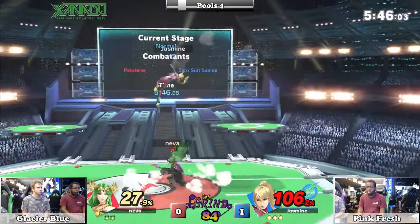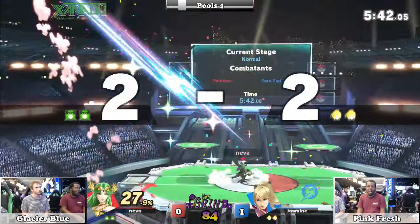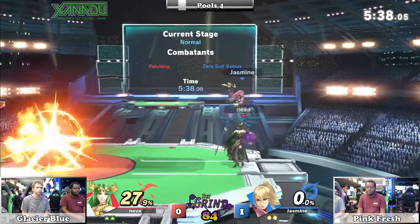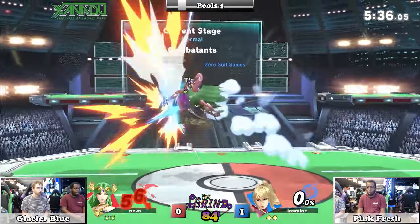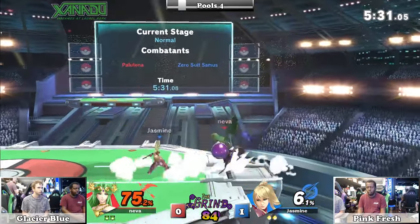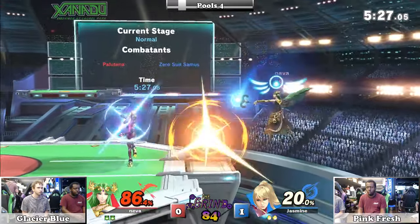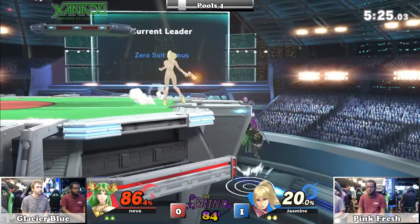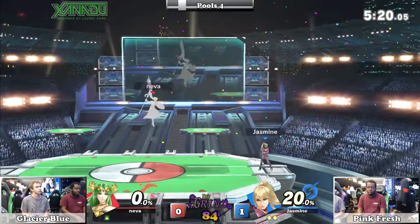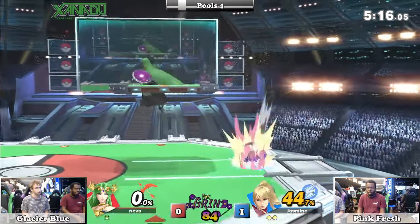Hopping over Palutena and going for that up tilt. She didn't get anything as a follow-up, but it looks so smooth and so scary. That was a shot into a neutral air into an up air, and it could have gone so many other places if Zero Suit just got the read to continue the string. She's got those aerial kill moves — the up B, the back air. If Zero Suit knows what you're going to do while you're in disadvantage, you're gone.